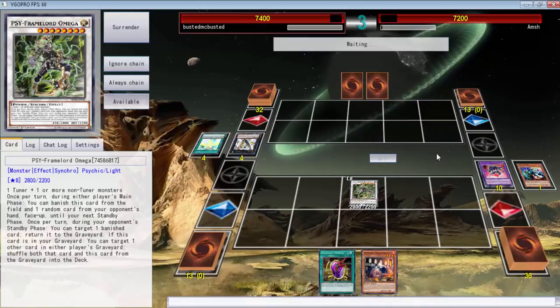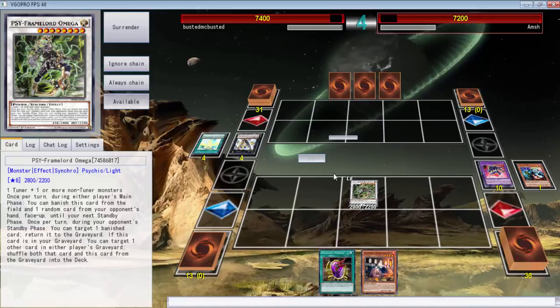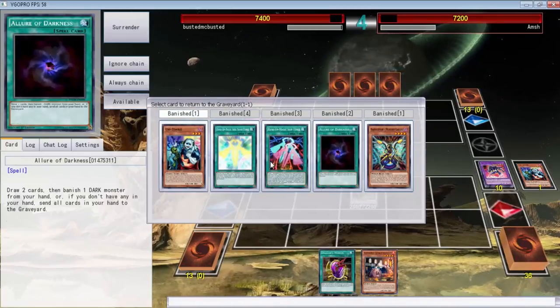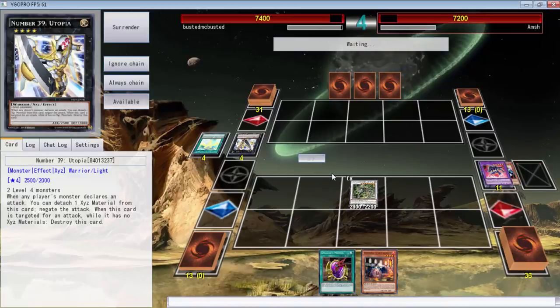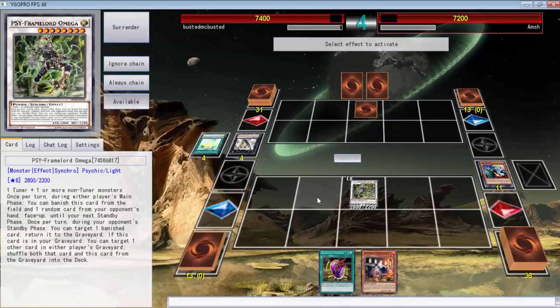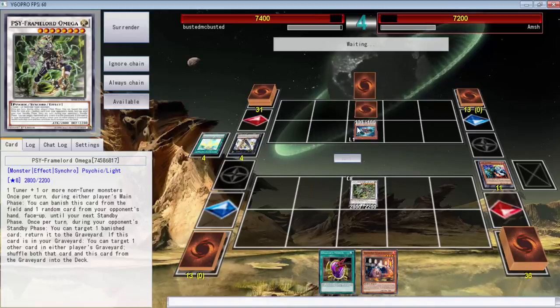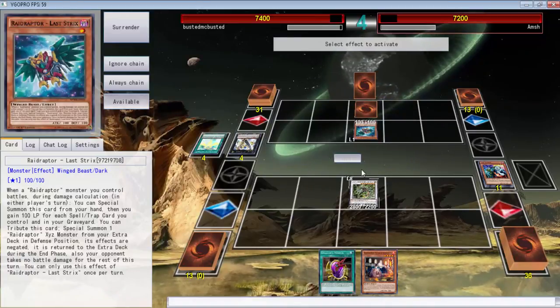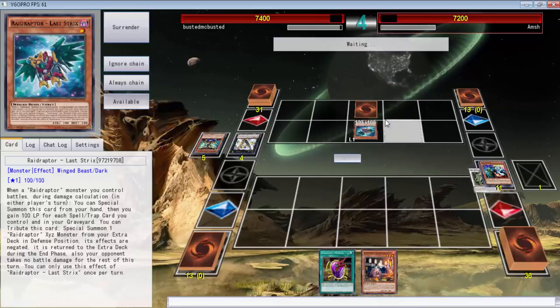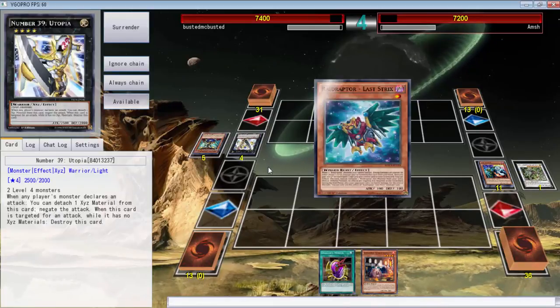Hopefully we don't die. Maybe not returning any of those to the graveyard — might as well return that. We have it on available, right? Yes we do. Not forcing me into doing that, sir — you're going to have to activate that Memory Cry. I forgot he had another Memory Cry in his hand, so I don't know why I did that.